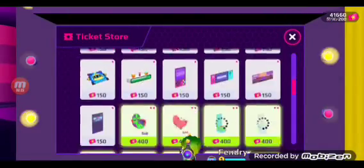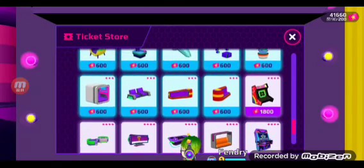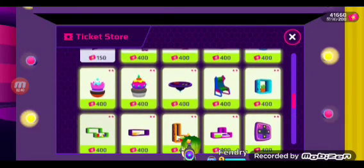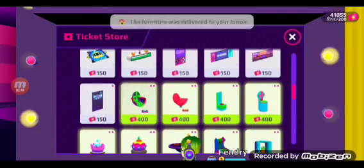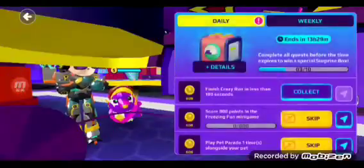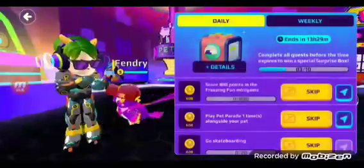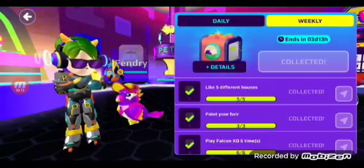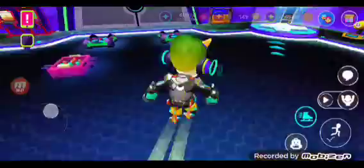I have 41,000 tickets so I need to get something. I already got all the four-star ones, but I think I haven't bought this before so I'm going to buy it right now, and this as well. I literally have most of the things already. Let's claim that quest. For the weekly quests, next week - in the next three days and 13 hours - I'll do fun activities six and do all the quests.